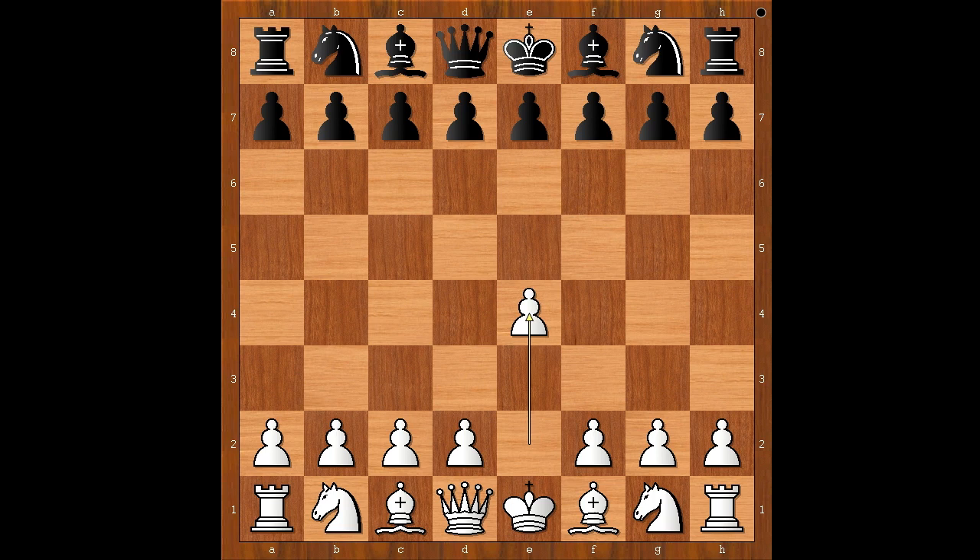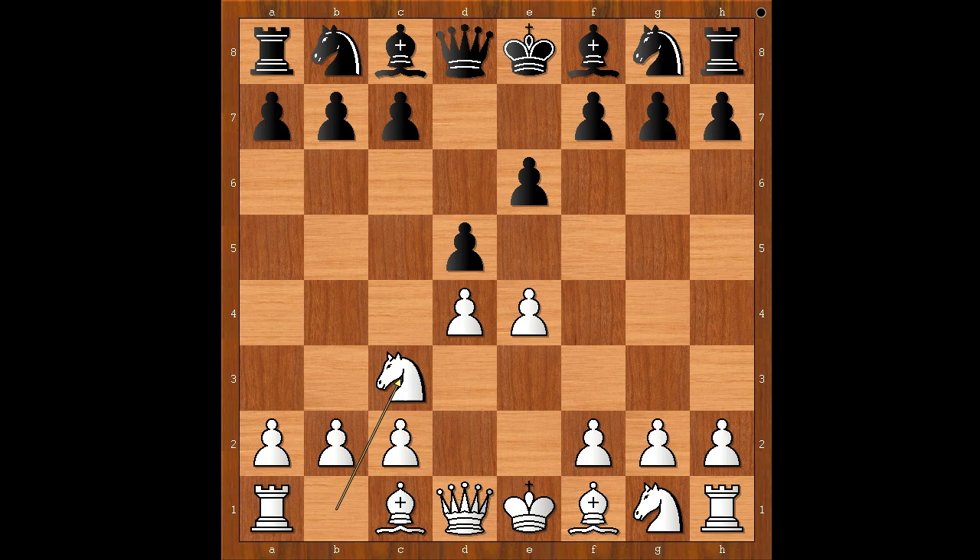Arn Lauksson had the white pieces and he started with E4. Vladimir Vukovic played E6. Perhaps you have heard of the book called The Art of the Attack written by Vukovic. But was Vukovic any good at defending? Let's have a look at this game in which he had the black pieces. The game continued: D4, D5 — the French Defense.